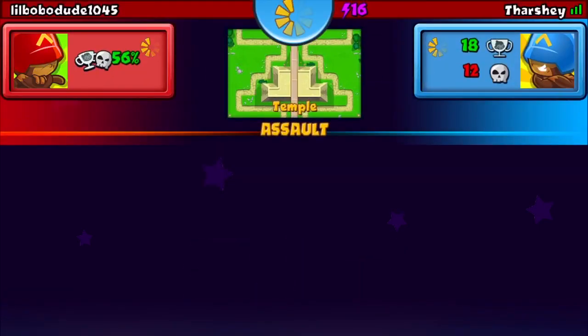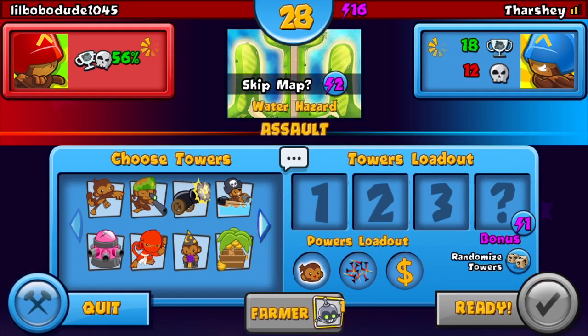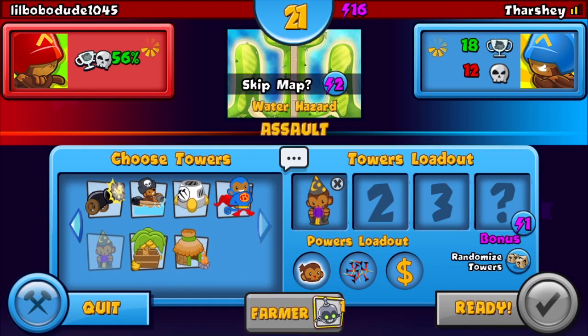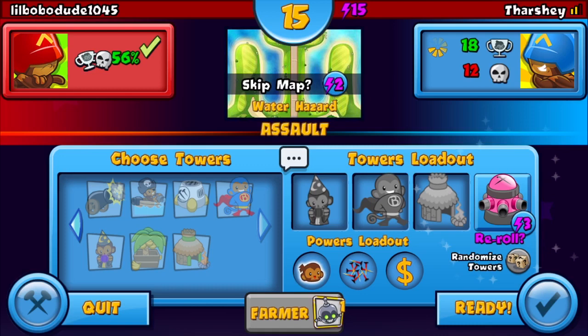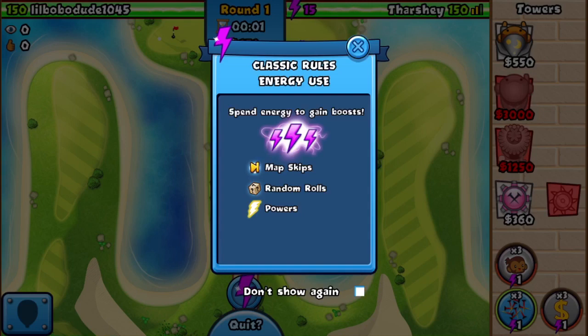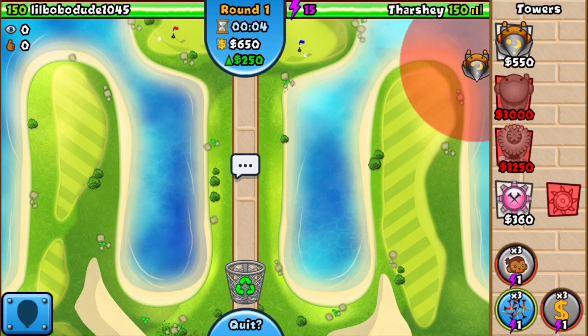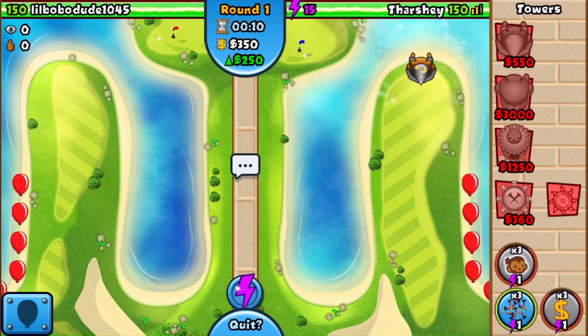Okay, got a map. The only map I've ever had a problem with using this strategy was the one where the bloons came from two directions — that did mess me up a bit. But besides that I've been winning everything. So you use the magician, the super monkey, the hut thing, and you can get a bonus. The powers I use are tower power, track powers, and eco — though I basically just use eco and sometimes tower powers if I really need to. Let's start off with a wizard, put him here so he can hit as much as possible.